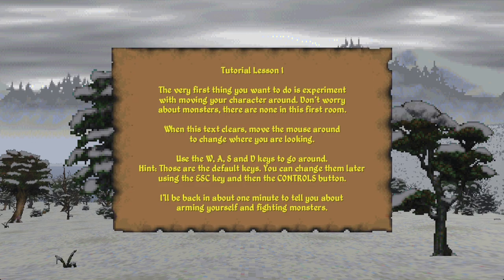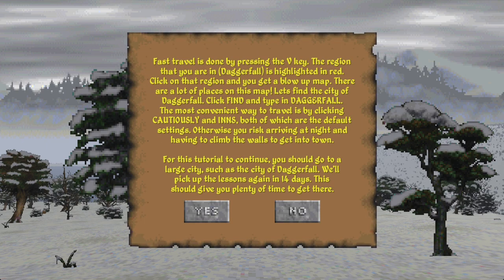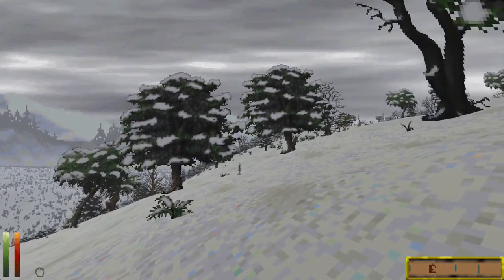Tutorial lesson one: experiment with moving your character around, there are no monsters in the first room. I may regret saying yes because I don't appear to be in a dungeon at all — I seem to have made it out already! 'Congratulations, you have made it out of the starter dungeon, Privateer's Halt. Let's fast travel to a town.' Fast travel is exactly what I'm not going to do. We're in the countryside — look at this glorious place! Look at these sprites, listen to that music!